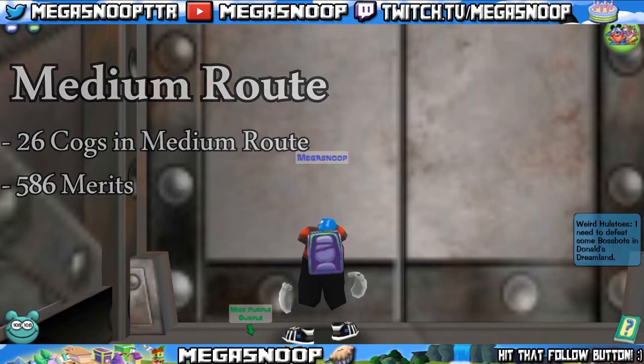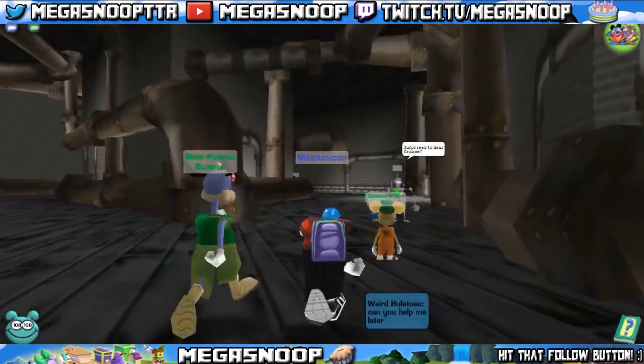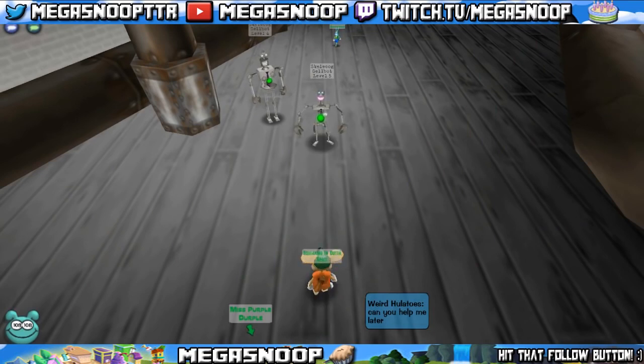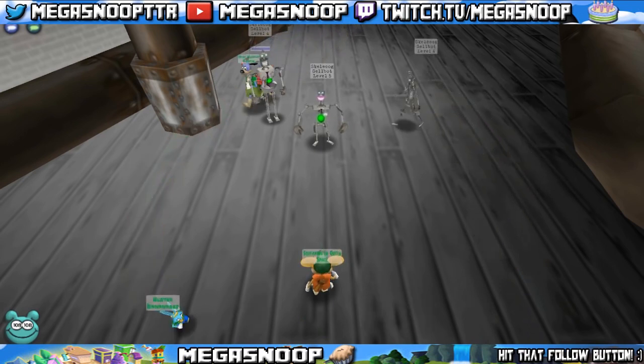A lot of these Cog Battles are placed closely together, which is what makes it a fast and convenient way to get merits if that's what you're seeking. So that was a quick overview of the routes, merits, and Cogs in the Cellbot Factory. Now I'm just going to go over a couple more tips that you may or may not know.